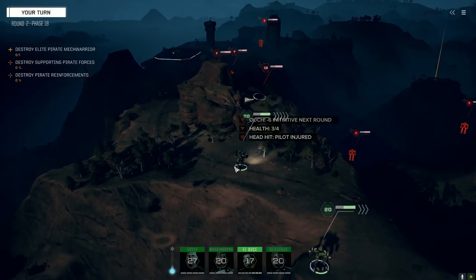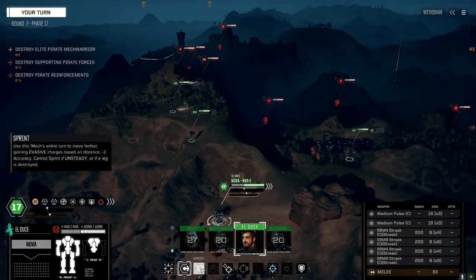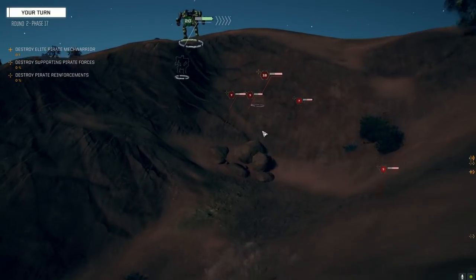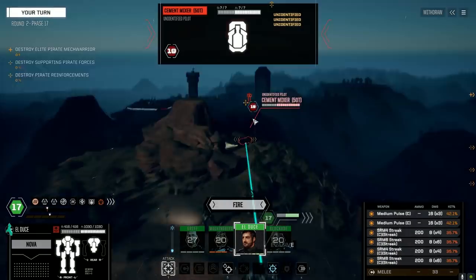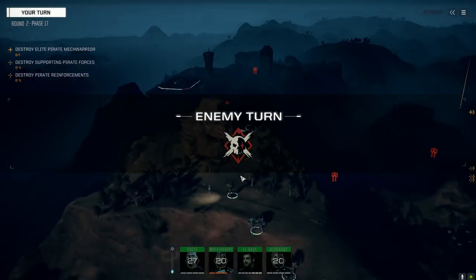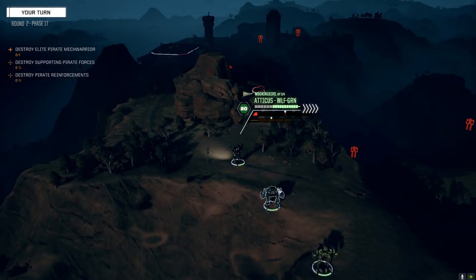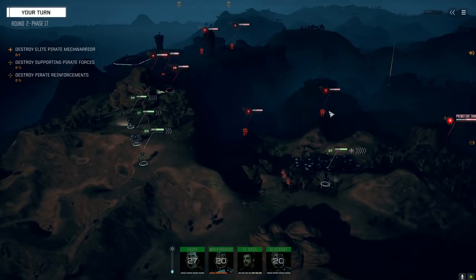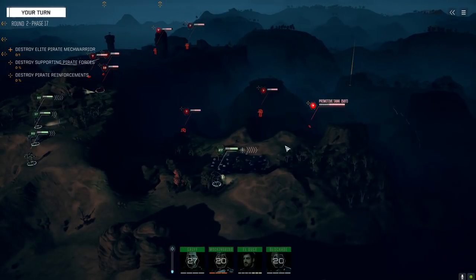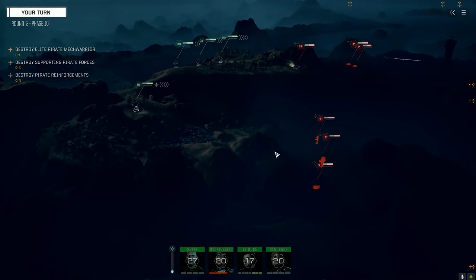A bunch of 12s - oh crap, headshots! Well this guy's got to go down. Do what you can, everything on this guy, firing. Not very many hits but if we get initiative next turn maybe we kill him. Oh this is from the second lance - Panther. The Dragon's really the only thing we want here.